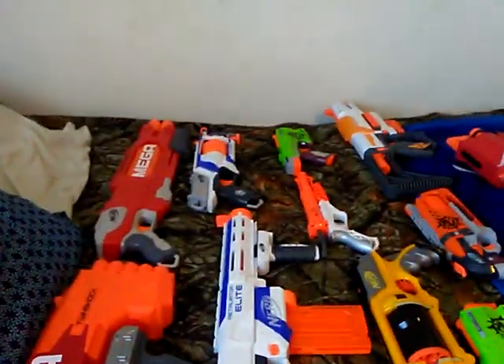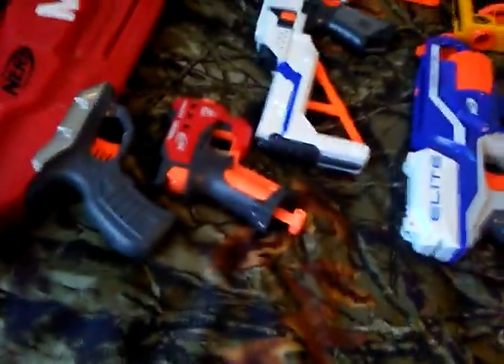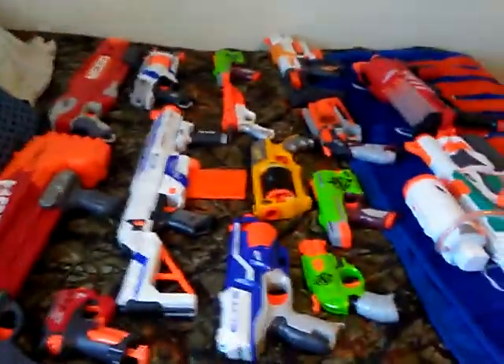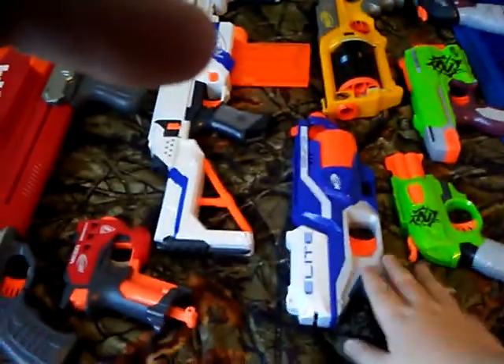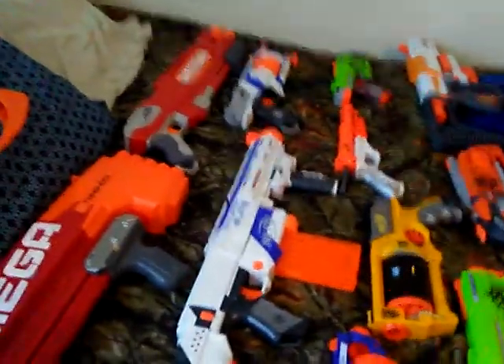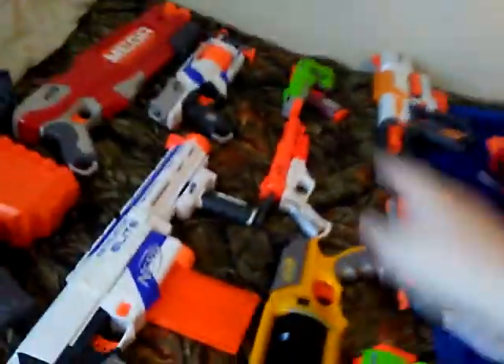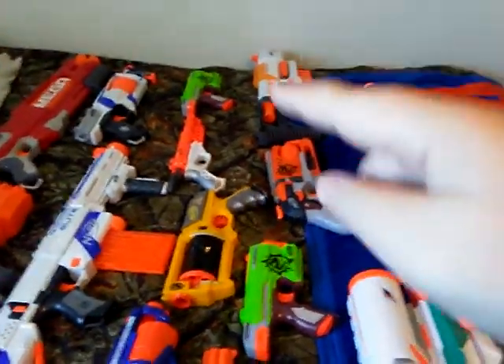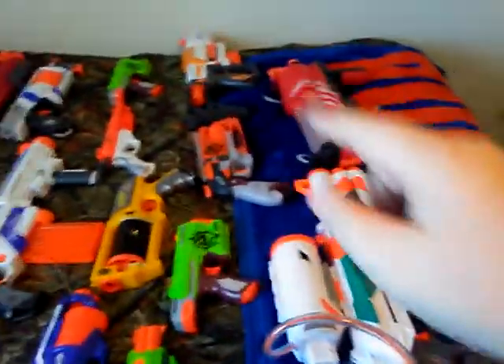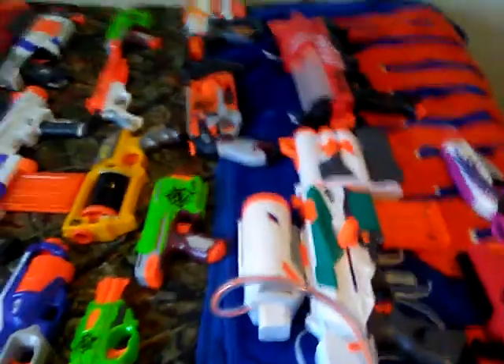Next we have the Double Breach and the Big Shock. As you can see, I put everything into sections — all the Elite stuff right here. There is a Jolt back there. And then I put the End Strike stuff right here, and then the Zombie Strike right there also. And then the Modulus, and then the Rival. I'll just put that there, because it's just a random blaster I have.